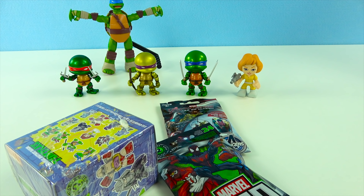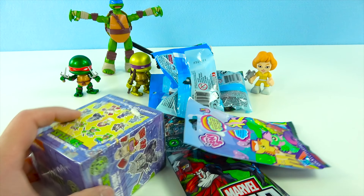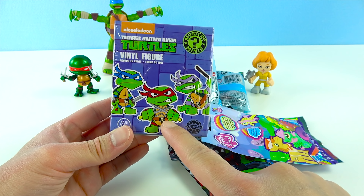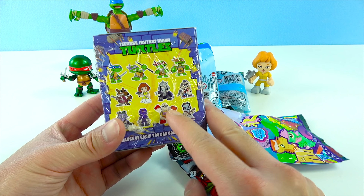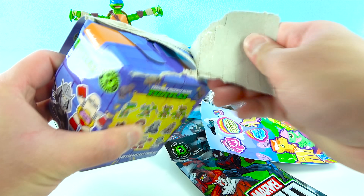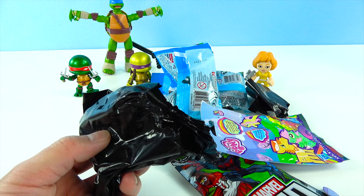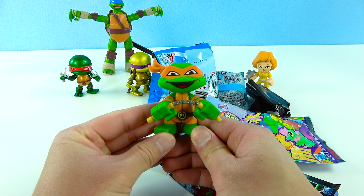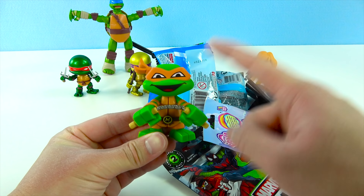Time to check out the last turtle surprise egg. It's Mikey — Michelangelo. Is Michelangelo going to be inside that surprise egg? Let's see, here we go. Is that Mikey? No — it's April O'Neil! Super duper awesome. April is a news reporter and she's one of the turtles' best friends. She's super brave and super nice. And as a news reporter, she always has her camera so she can always film important news. Totally cool.